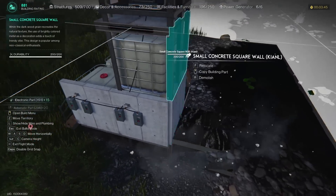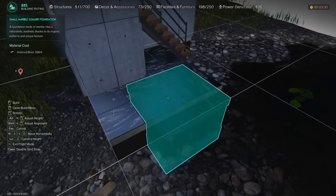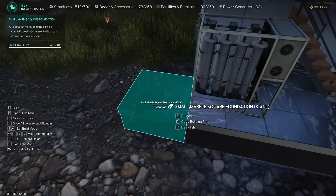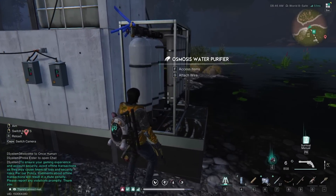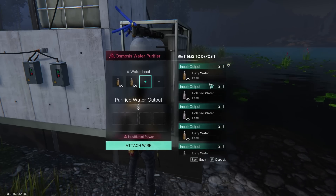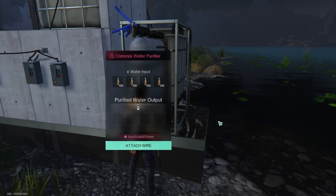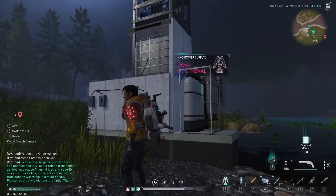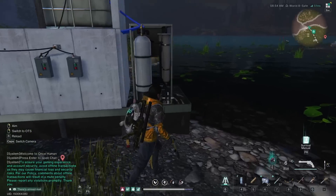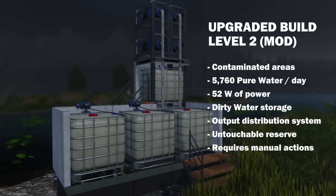Remove the rear platform with the osmosis water purifier and install 2 additional pumps on top of the previous ones, then rebuild the rear platform. Don't forget to connect the water purifier and new pumps to the system with pipes and wires. The most important thing is to manually fill all 4 slots of your water purifier with dirty water right away. The buffer water tank we have already built will prevent polluted water from entering the osmosis water purifier, and the station will work stably. Note that if you connect the pumps directly to the water purifier, polluted water will still get into its slots when you are offline. Such a station produces the same 5760 units of pure water per day, but requires 52 watts of power instead of 32 due to the additional pumps, and you'll have to periodically manually remove polluted water from the buffer tank.